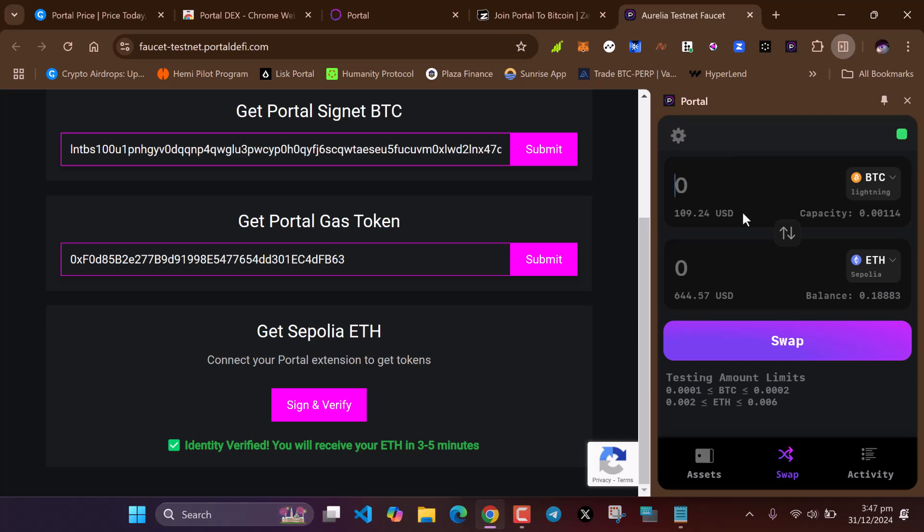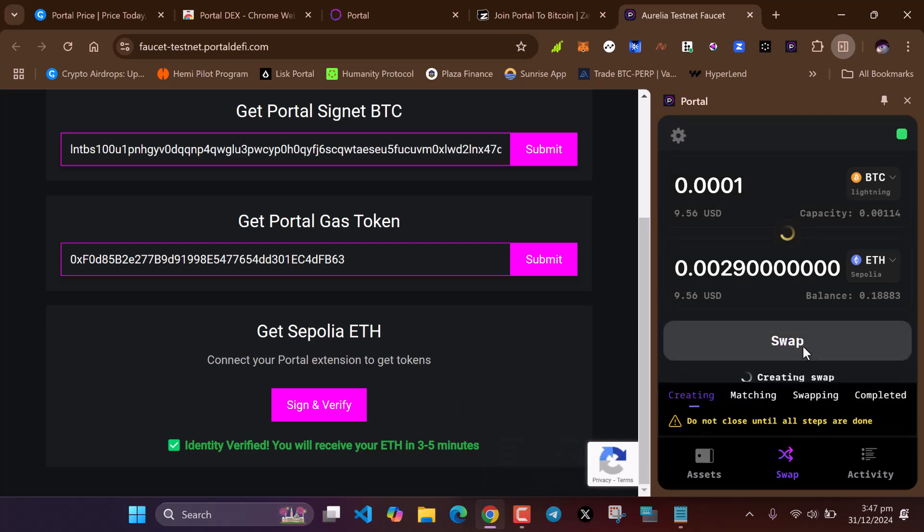After receiving the test tokens, head over to Swap. Let's make some swaps between Bitcoin and Ethereum Sepolia. I want to swap about 0.1231 — then click Swap. This is a testnet and it's slow since it's fairly new. Just come here and make some swaps every day. Swap slots are assigned on different days, so visit daily and keep swapping.